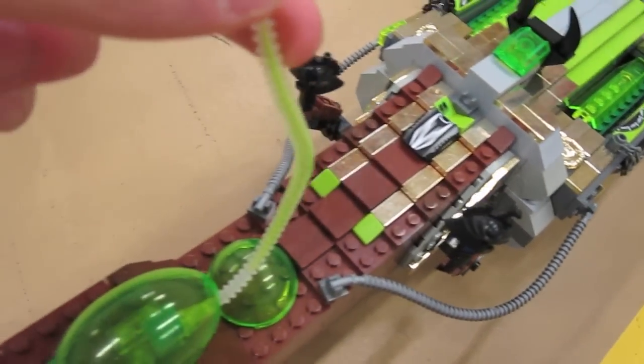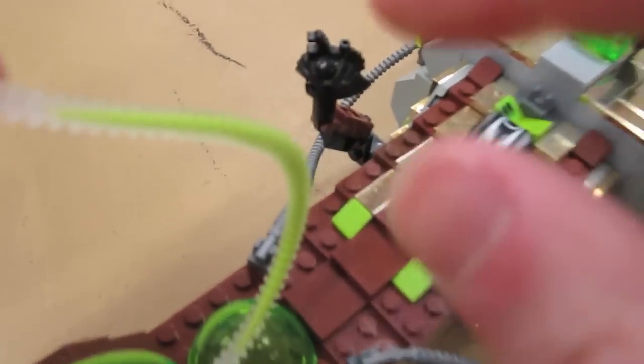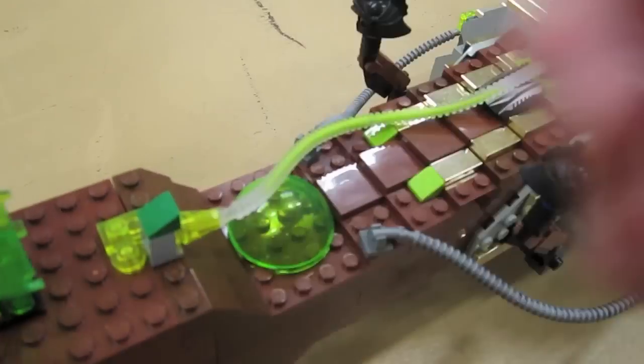Here's an up-close look at some of the specialty pieces that were used. This is a neon green pipe — it actually glows in the dark as well — and there are some sloped LEGO bricks and a little hatch for the acid compartment.